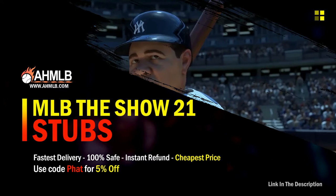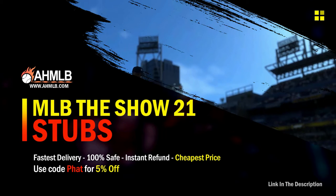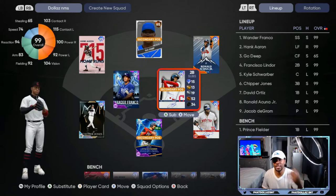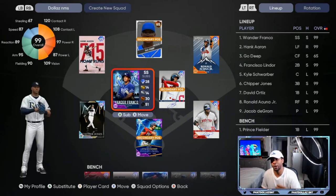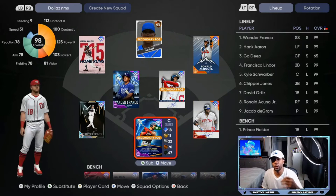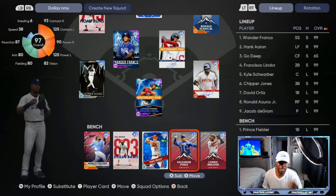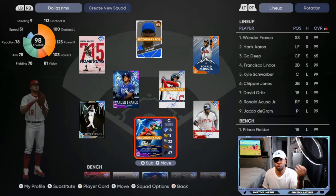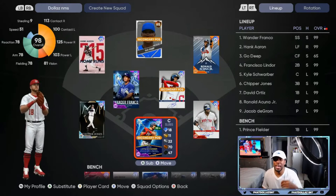If you're looking for great gaming services, head on over to AHMLB and use code FET for 5% off your order. So this is what the team is looking like — I got the new 99 overall Hank Aaron, I haven't paralleled him yet. I put Francisco at second base, I still got Wanda Franco, one of my best hitters. I'm gonna switch in and out Kyle Schwarber and Salvador Perez until I can get the new 99 Mike Piazza.